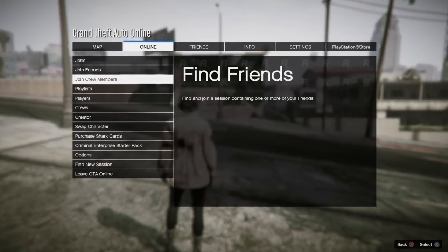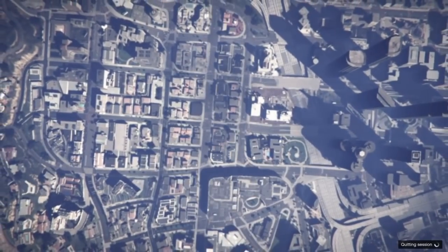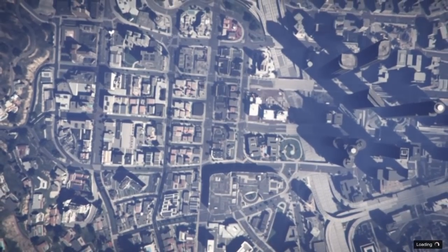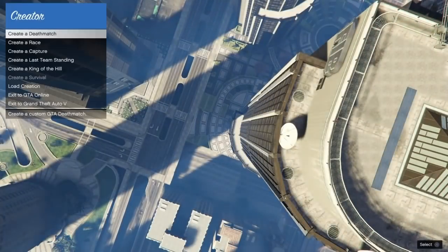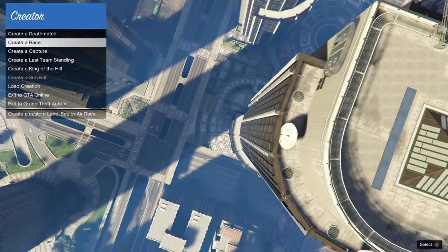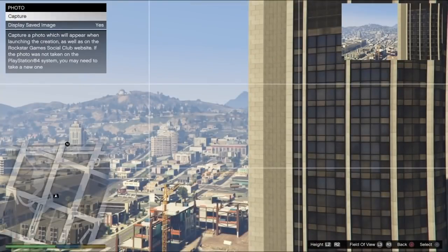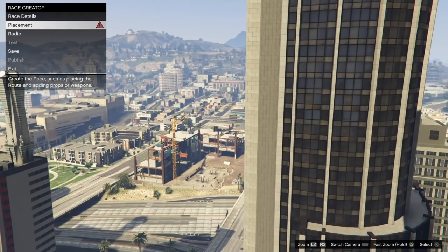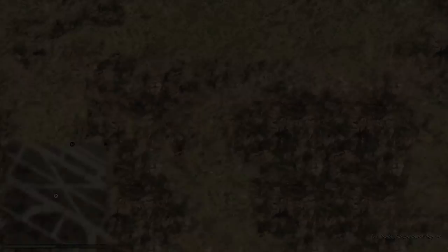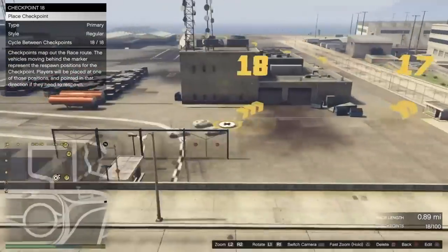From here head over to online, then go to creator and start up a race. We've got to create a race so I'm going to fly through this part. If you don't have a Social Club account you're going to need to make that real quick — all it requires is an email and password. Click create race, head down to create land race. The only important things are: put the maximum players to 3, put it to super, and put it to point to point. From here place the triggers — I recommend heading to the airport. It does need to be at least one mile for it to work.